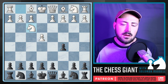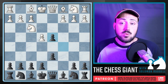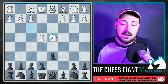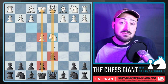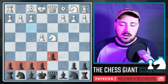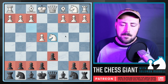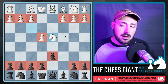The idea with the Sicilian: we simply develop, my favorite move is D6, and we're waiting for White to advance in the center, in which case we capture off that pawn. What did we just do? We traded a flank pawn for a center pawn. If you look at the central files E and D, we have two pawns while White only has one — this can be considered an advantage. On top of that, we have a super long pawn island going into the endgame.